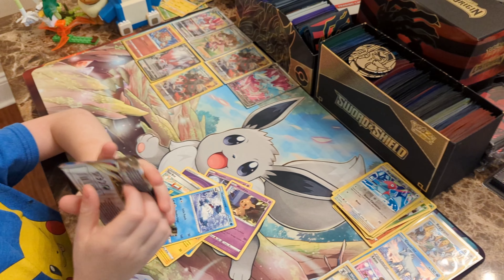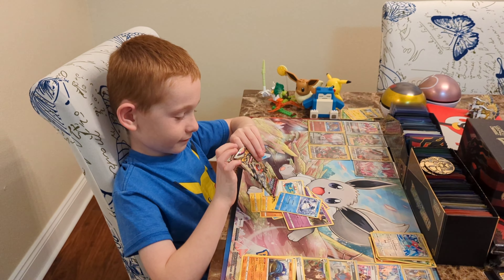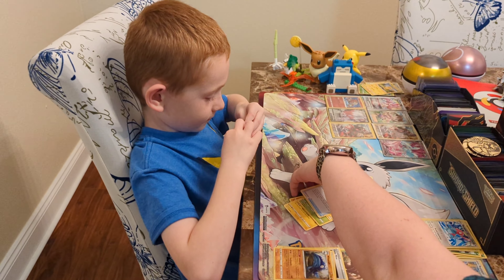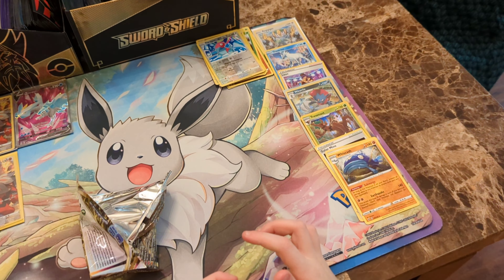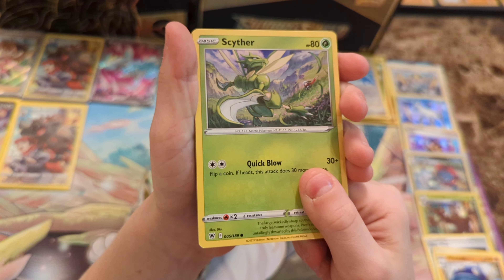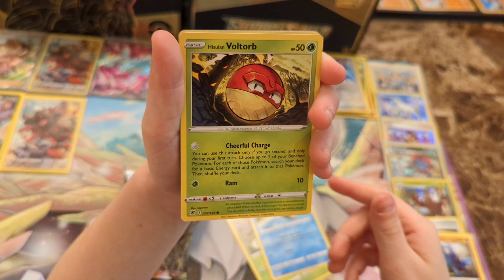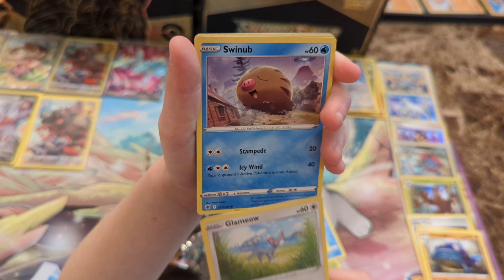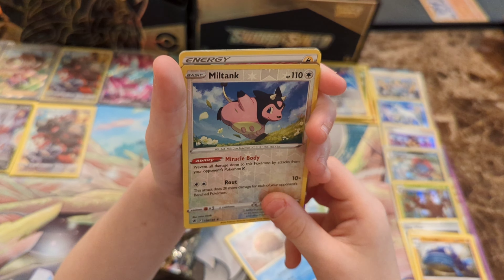It is a Decidueye Astral Radiance pack. It's the last pack of the night. Hoping to get some last pack magic out of our Astral Radiance pack. How does that sound? Let's see if we pull anything good out of Astral Radiance. You ready? Alright, we've got a Scyther. Hisuian Basculin. Hisuian Voltorb. Glamyamyam. Swinub. Reverse Hollow Miltank, which is a rare, I think.